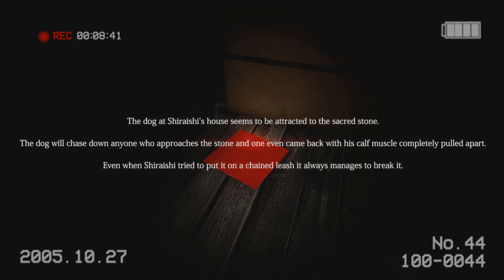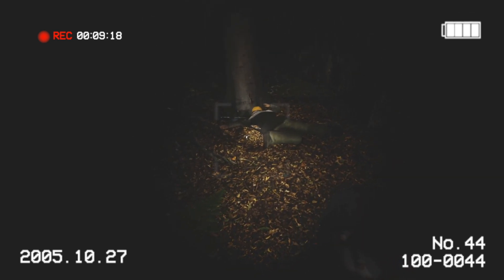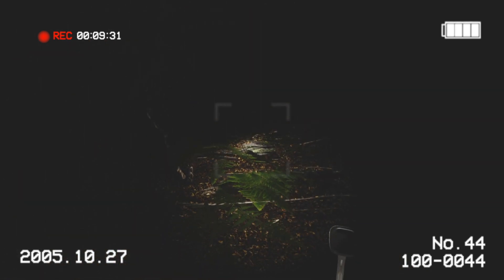The dog at Shiraisi's house seems to be attracted to the sacred stone. The dog will chase down anyone who approaches the stone — one even came back with his calf muscle completely pulled apart. Even when Shiraisi tried to put it on a chained leash it always manages to break it. That's not good — I went near that stone. It was an earthquake apparently. Well doll, I believe I have other matters to attend to — why don't you watch over the body here. I'm going to run away because I feel like something's going to chase me. So I bet if I went near the stone now I would have been chased.